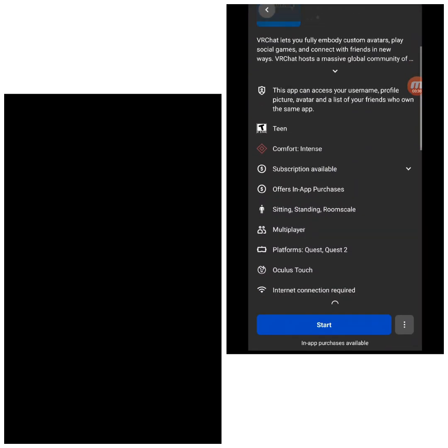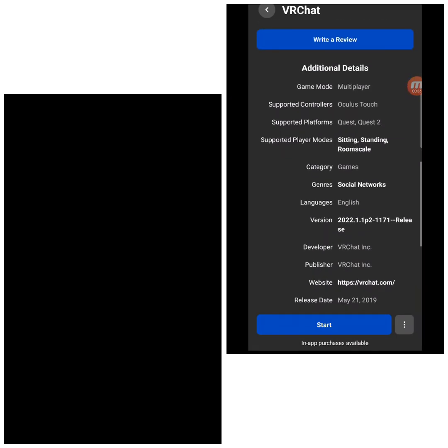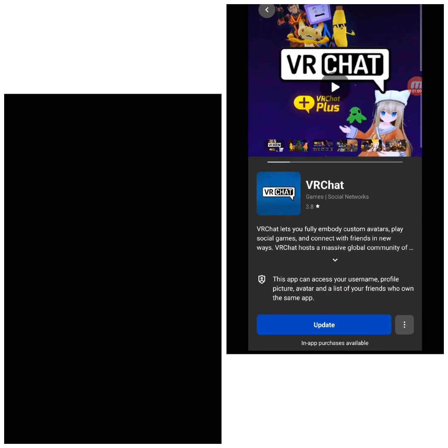In the menu section, go to VRChat. Scroll down until you see the version option — right below the regular review section you'll see all the additional details. Click on Version, and where it says Channel: Live, click the dropdown and go to Open Beta 2022.1.1 1181 Release. Click on that and back out.